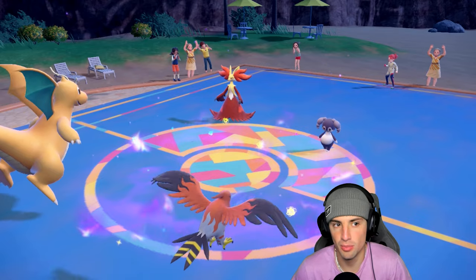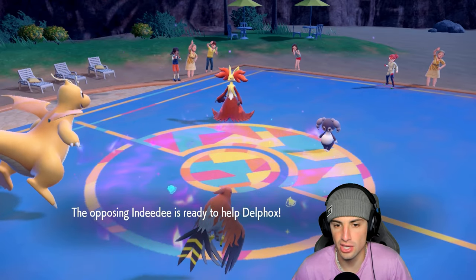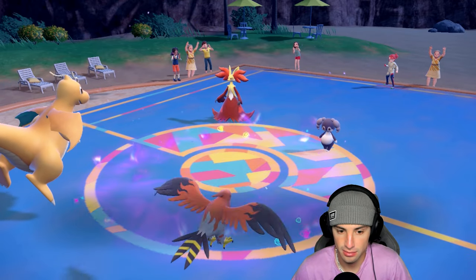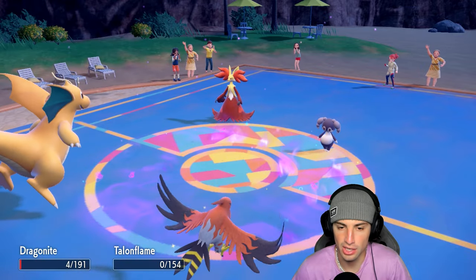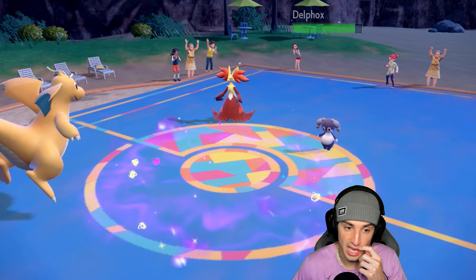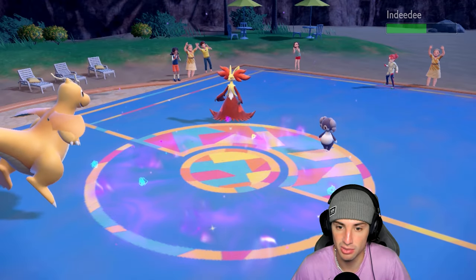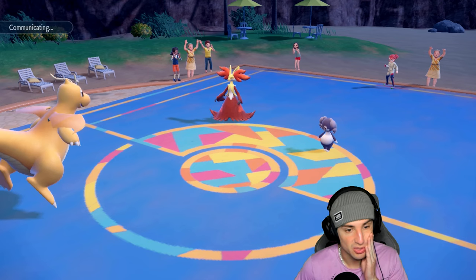They go for Follow Me — no big deal. Dragonite, you've got to go first here — here comes the Taunt. Dragonite does soak the hit, that's good news. So we end up taunting, Ice Spinner flies and gets rid of terrain, we do respectable damage. They actually didn't pop Trick Room, which is kind of odd. Delphox is looking pretty fast though.